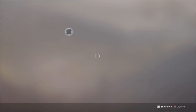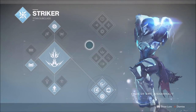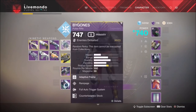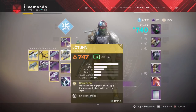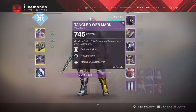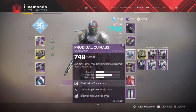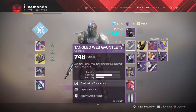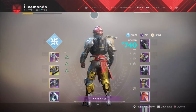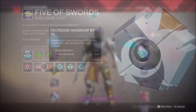Hi guys, welcome to this solo high score run of the Strange Terrain Nightfall. I'm using Titan Striker, bottom tree of the subclass. Weapons are Bygones, Jötunn, and 21% Delirium. I've got machine gun reserves on my mark and my helmet, and heavy ammo finder on my gauntlets. We're running with a 3.3 score multiplier achieved with a 200 power handicap, momentum, match game, heavyweight, and arc singe.